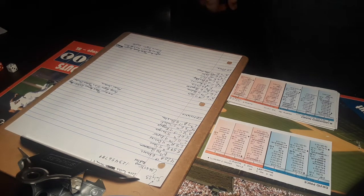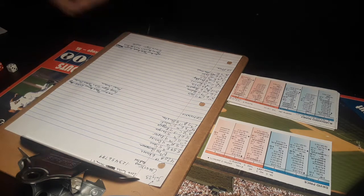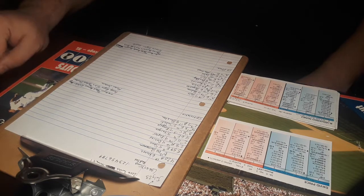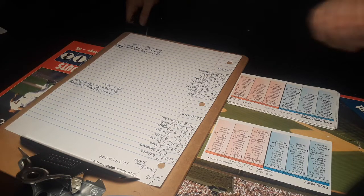Hello everybody and welcome once again to the TribeFan879 YouTube channel. Tonight we will be playing game 97 of the Minnesota Twins 2016 replay using Strat-O-Matic cards and dice in Advanced. Tonight's matchup will be the Twins visiting the Boston Red Sox, with Ricky Nolasco for the Twins and David Price for the home team Red Sox. We'll just get started and announce everybody when they come up.